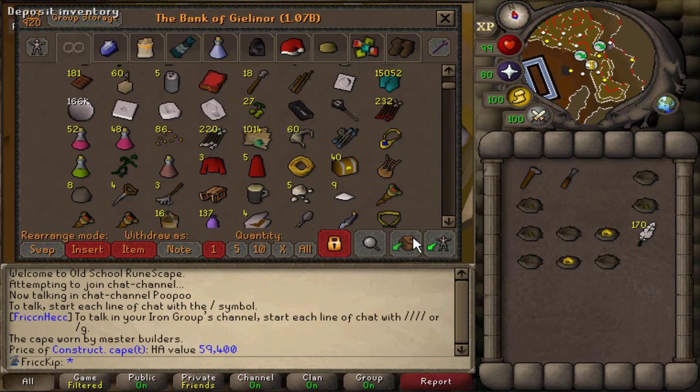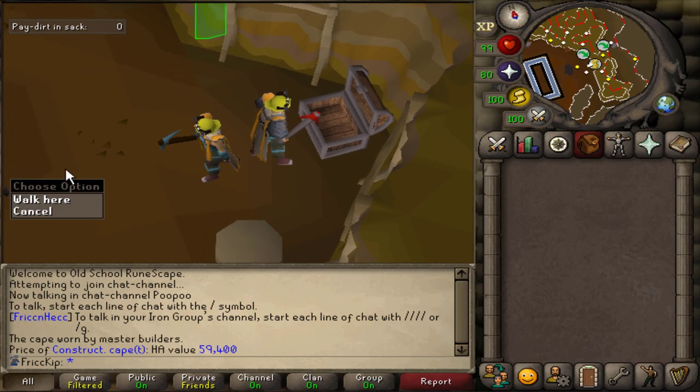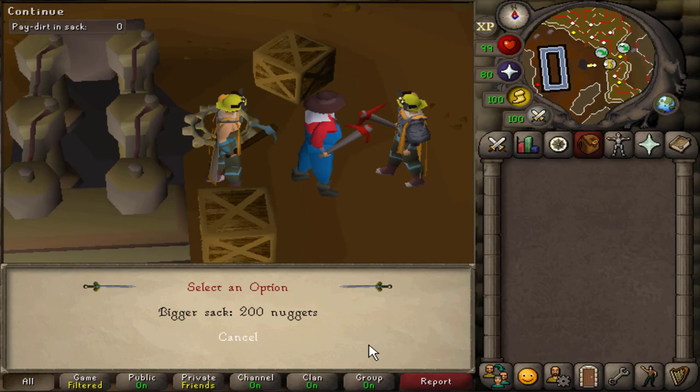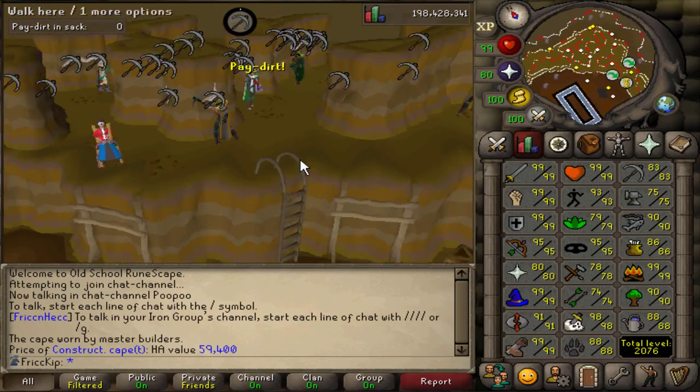It is AFK time for me though, so we're going to Motherload Mine, which I haven't been to for a while. I have 190 golden nuggets and the upper level unlocked, but I haven't bought the bigger sack yet — that's probably what I was saving up for. So for tonight I'm just going to AFK Motherload Mine and stack up on the ores.